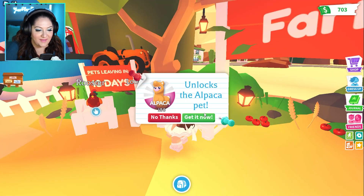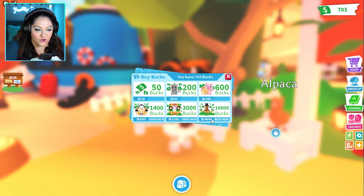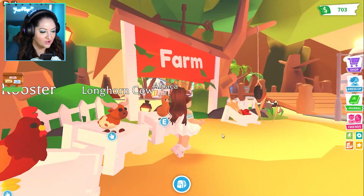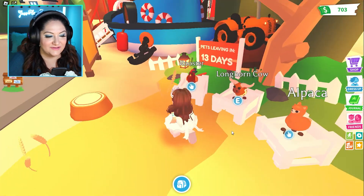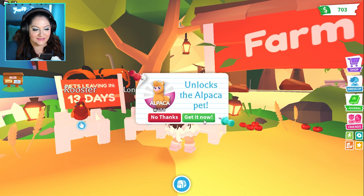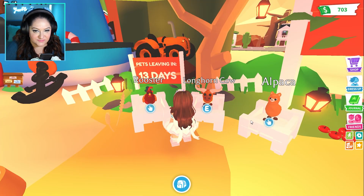You can get an alpaca for 150 Robux. You can get a longhorn cow for 1,200 bucks — oh that's so cool, it's like the longhorn cows in Texas. I need to get these because I used to live there. And then the rooster is 1,750 bucks. So the alpaca is a Robux pet and the others are Bucks pets.